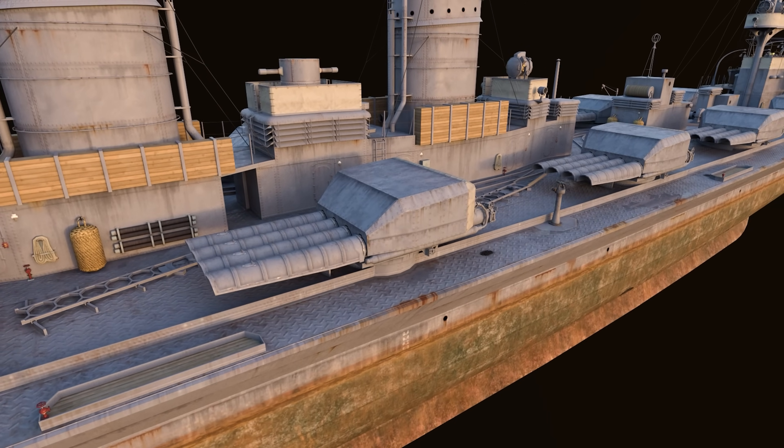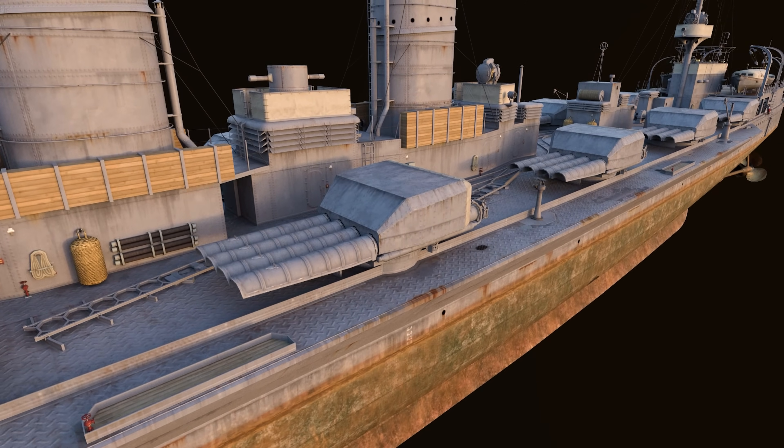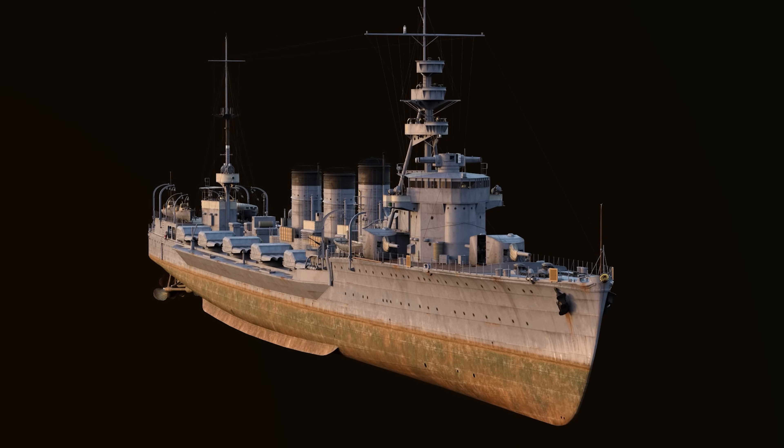The main feature of the ship is that she carries two completely different types of torpedoes that commanders can switch between while in battle. The deepwater torpedoes have a long range, high damage, and low detectability — they are a deadly peril for enemy battleships and aircraft carriers. The second option is standard torpedoes with low damage and medium range, but high speed. It is this choice that will dictate her combat tactics.